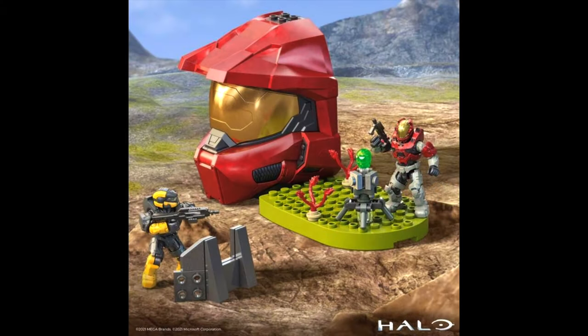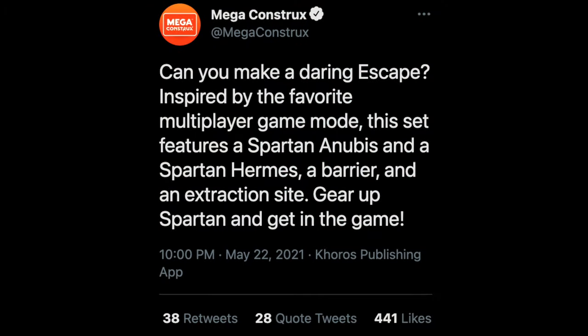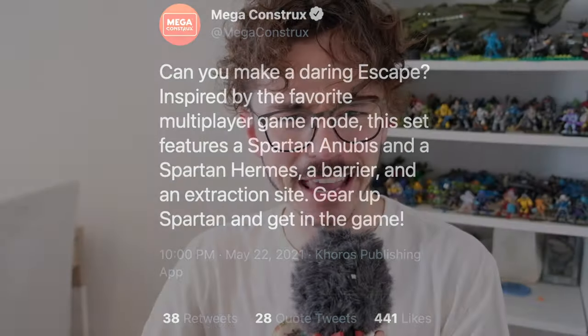This is strange on so many different levels. For a start, there is no escape game mode in Halo. And second of all, there are some very weird plants in this scene — hint: the flood. Revealed on Megaconstructs' official Twitter: 'Can you make a daring escape? Inspired by the favorite multiplayer game mode.' Off the bat, that is a very strange choice of words considering there is no such game mode, so that's got me confused from the get-go.